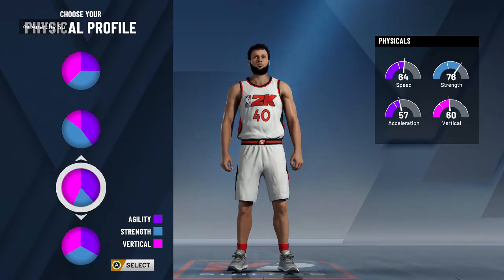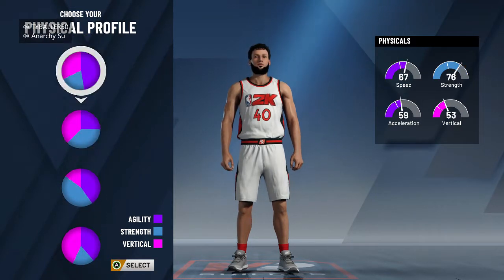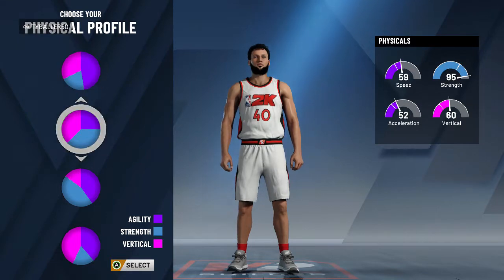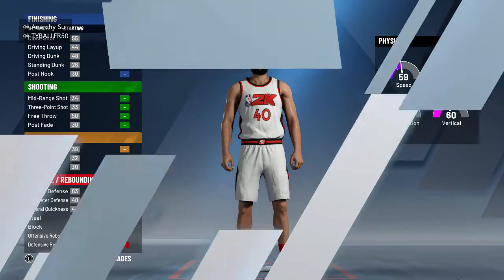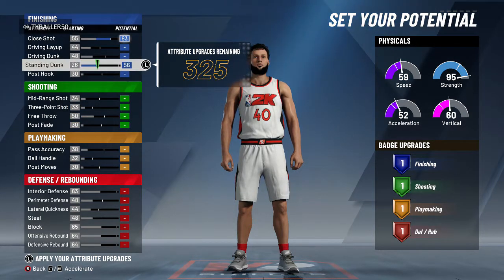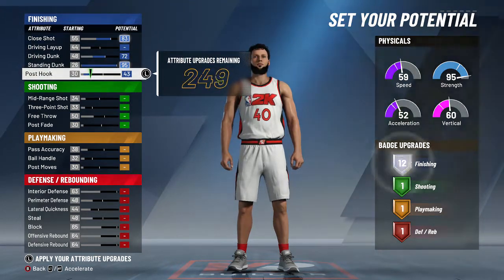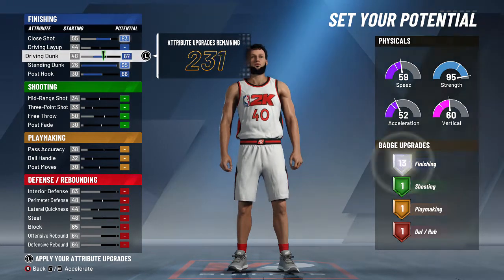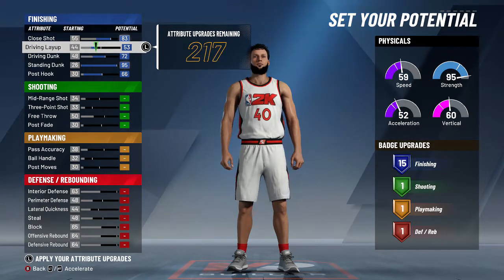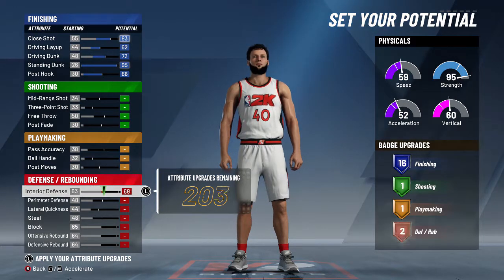For the pie graph's physical profile, I chose the second one down from the top — it was a pretty easy choice. I really need the strength and I want as much vertical as I can get so I can dunk. You want to put most of your finishing up and most of your defensive and rebounding up to get the most badges in those two areas, because those are your two main areas with this build. This build came out to have 14 finishing badges and 30 defensive and rebounding badges, 3 playmaking, and 1 shooting.